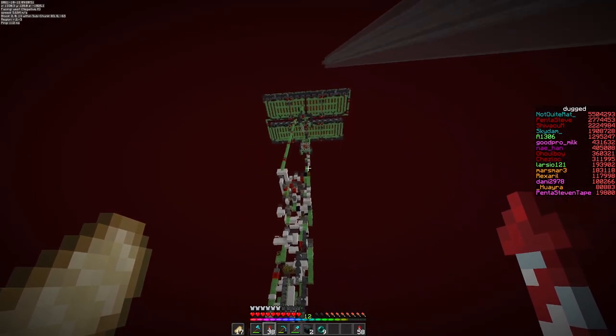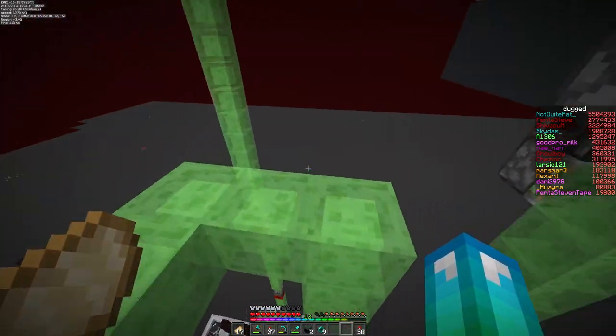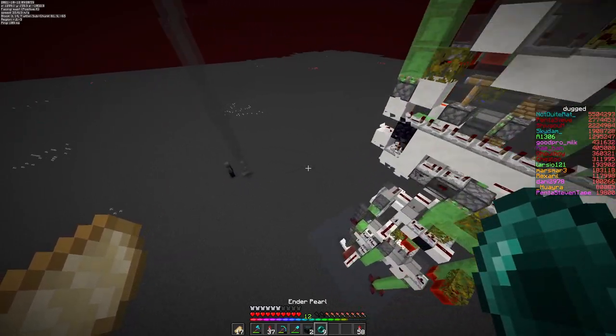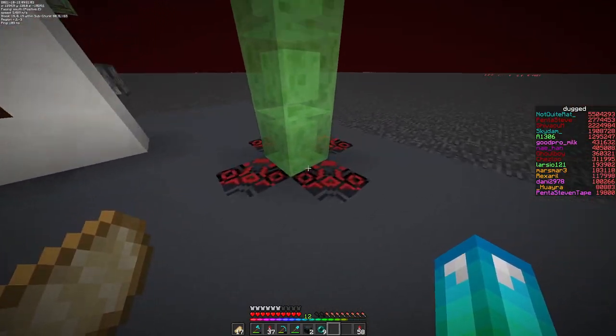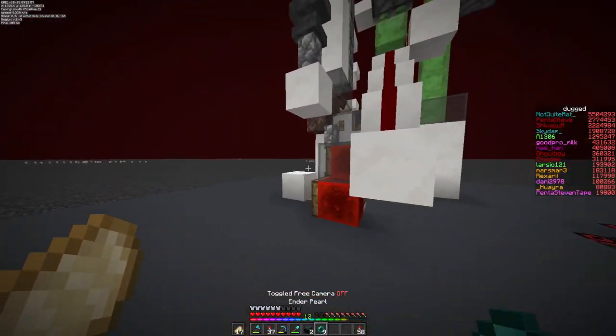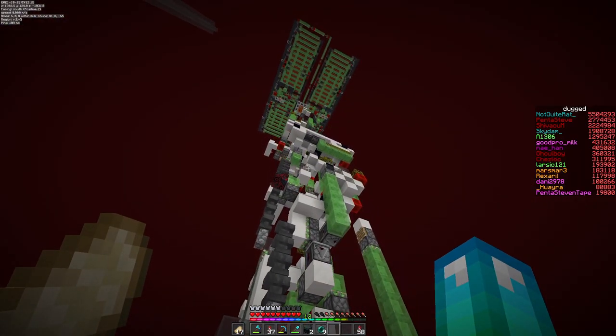Here we are in the nether. Here we have the return cannon, which we recently built. This is also using my new aligner — the one with the actually good height value. Here we have our very off-delay return wireline. I guess we can use this. I think that our main FTL connection is broken, so that's not very good.